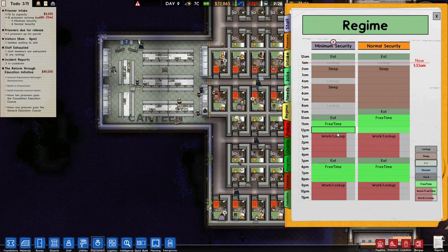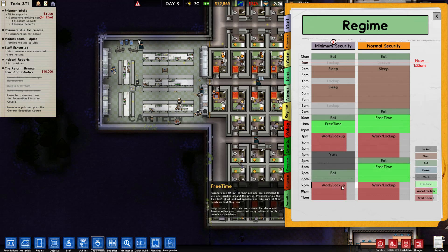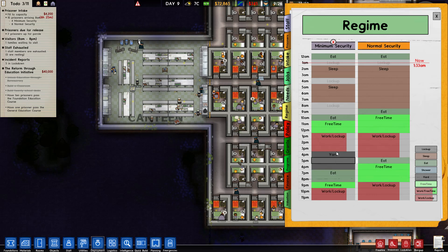After those two blocks of free time we're going to have three blocks of work lockup, and then three blocks of yard. After the yard we'll go back to eating - I'm going to give them two blocks of eating mainly because they're going to be scattered around and it might take a while to get in there. Then a little less free time, and after their second meal of the day, three more blocks of work.